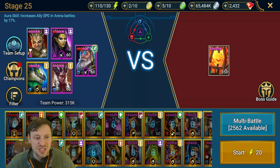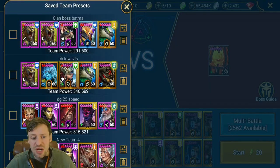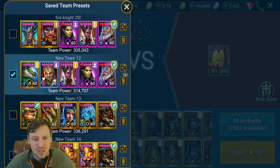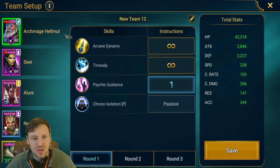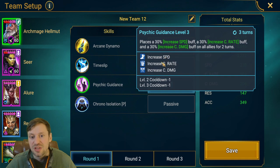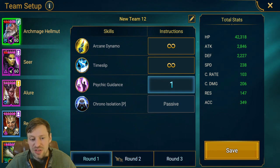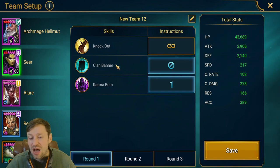For stage 25, the team we've got is Archmage, Seer, Allure, Draco, and Renegade. It's a really important setup. For Archmage, we want him to prioritize disability so that puts all debuffs on him, and that means Seer will strip those, which means she does more damage.